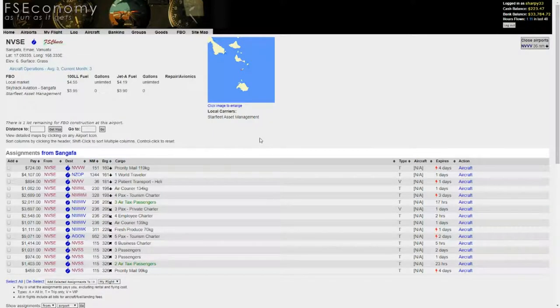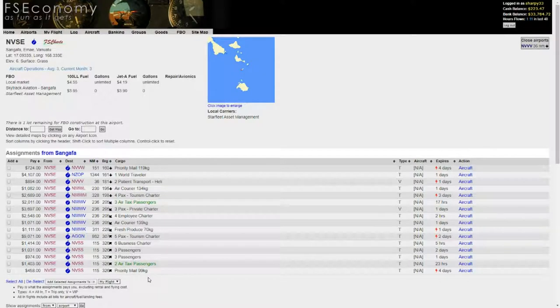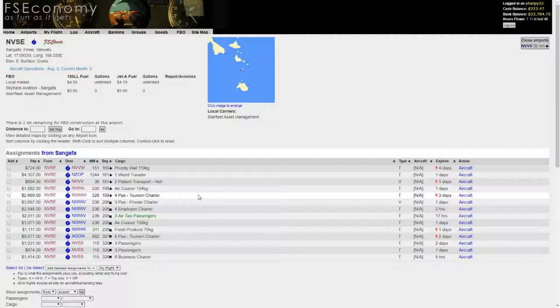Today's job: we're going to be taking to Santo Picoa, Bougainville, Vanuatu — another island. We're going to be taking two taxi passengers and this priority mail. Total journey of 115 nautical miles, about an hour and 20 minutes flight time. We're not going to bother with the weather. It's a direct flight so I'm not going to go into the nav map. We'll add the selected assignments and jump straight into the cockpit.